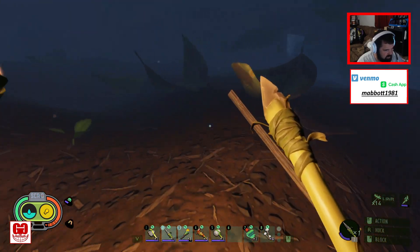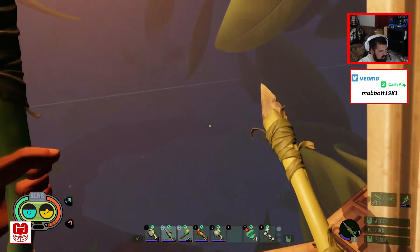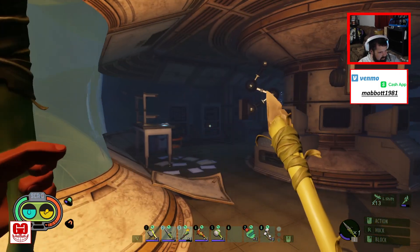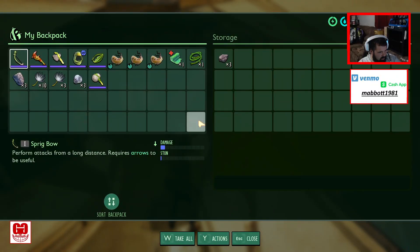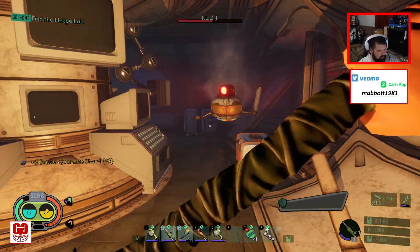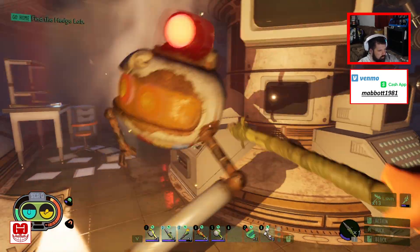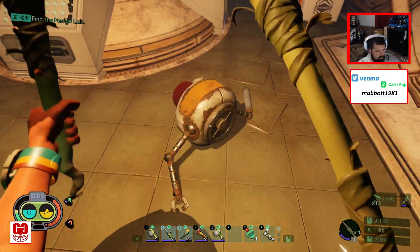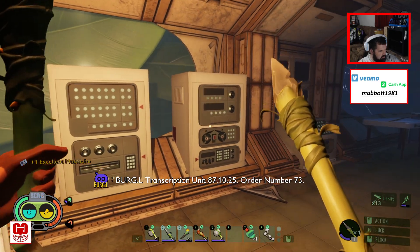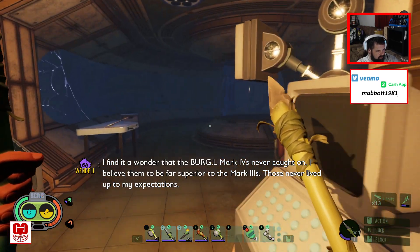I wish it would turn daylight so I could see. I spawned up in the tree at the lab and took this zip line and dropped here. Hopefully this is where I need to be. Burgle transcription unit 87.10.25 — so what is that? Is that a burgle chip? I don't know what that is.